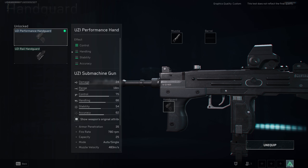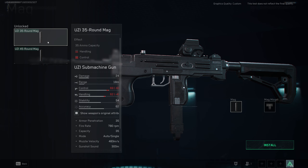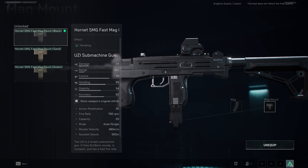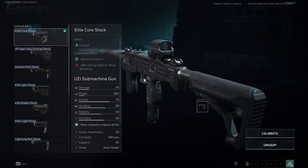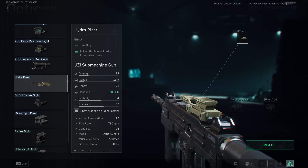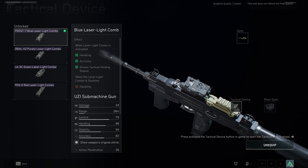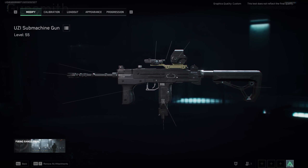On the handguard I went with the performance handguard because it has a great combination of stats — lots of control, some handling, stability, and accuracy. A normal handguard might open more slots but this one works best. For the magazine I'm happy with the normal one to avoid lower ADS speed and reload penalties, but I added a honey badger for faster reload. The stock is again the elite core stock for more control and the holo sight for the optic. You can also equip the hydra riser here to open a slot for an additional laser, which improves hip fire further — I'll include both builds in the description.